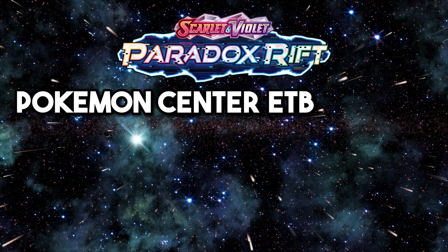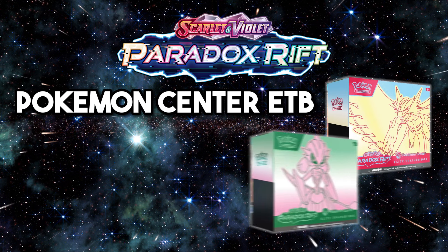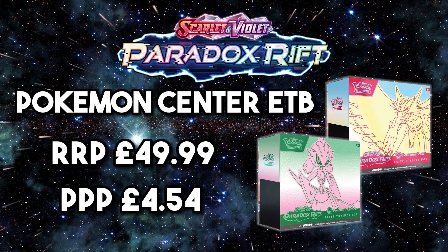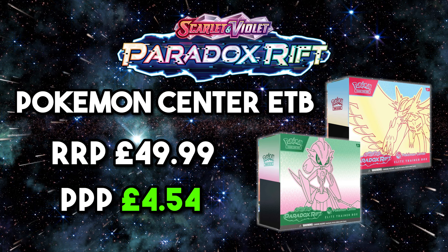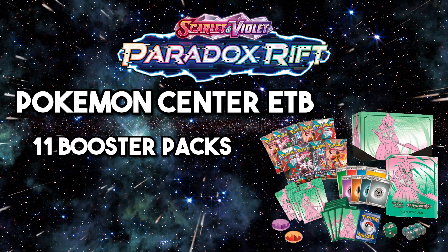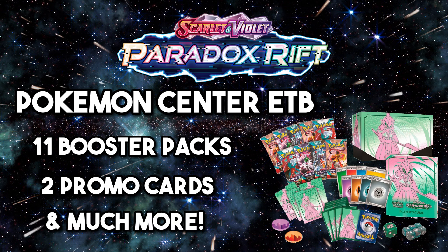Moving on to the Pokemon Center ETBs for Paradox Rift — there are two variants in this set: a Roaring Moon and an Iron Valiant variant. The recommended retail price for these is £49.99, which brings the price per pack to £4.54 — not too bad. In the ETBs you get 11 booster packs, two promos (one stamped with a Pokemon Center logo and one without), and one pack of 65 sleeves.